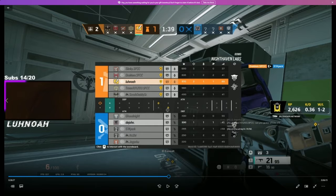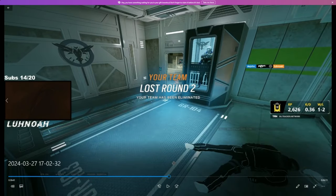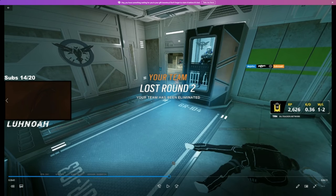Also, aim higher. Yeah, I'm trying to get used to aiming high — I was working on it a while ago and then just stopped. Every time you're ADS, ask yourself: am I aiming head level? That's the only way you're gonna break the habit. Yeah, it's just a habit — especially in that situation because you need to shoot his head.